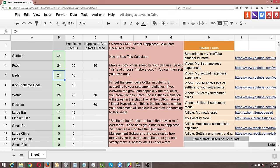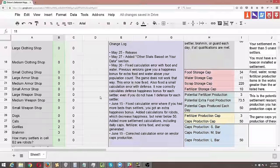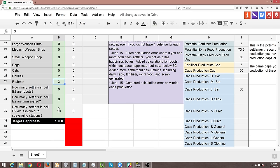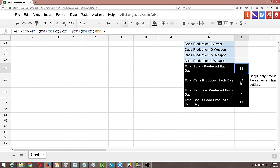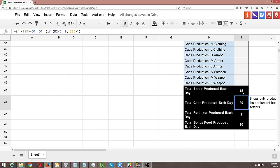So based on this settlement that I just produced — 24 settlers, 24 food, 24 of every single resource, 11 large bars, 2 gorillas, 3 Brahmin, and 9 settlers assigned to scavenging stations — equals 100 happiness, 18 scrap produced each day, 50 caps produced each day, 3 fertilizer, and 10 extra bonus food produced each day. I have found that these are the maximum number of resources that you can produce with an efficient settlement. Yes, you can have more settlers and a whole bunch more bars to get your happiness up to 100, but the daily in-game caps kind of restrict the amount of resources you can have each day.